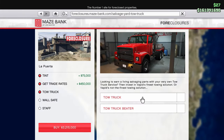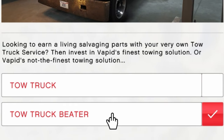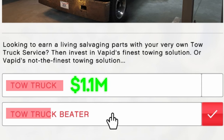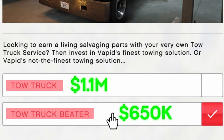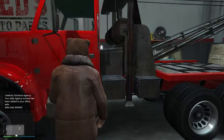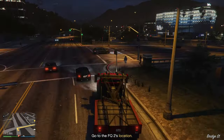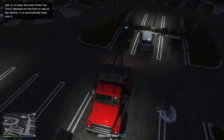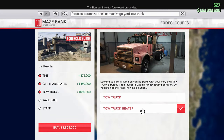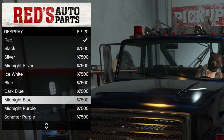An upgrade that is worth spending money on is the tow truck upgrade. There are two options: the regular tow truck which costs $1.1 million, and the tow truck beta for nearly half the price at $650,000. The two tow trucks differ not only by their looks but also in performance — the normal tow truck will have better performance than the beta. However, for its purpose the extra price tag just really isn't worth it, as they are both practically the exact same. You can also change the look of the tow truck inside the salvage yard by re-spraying it.